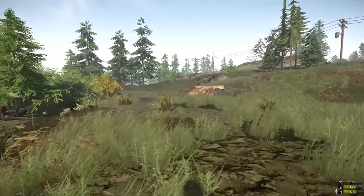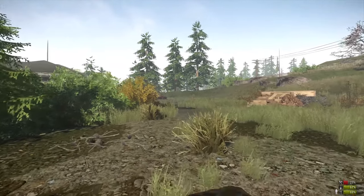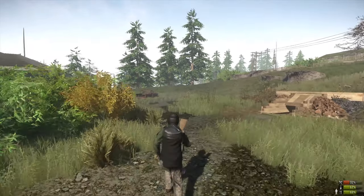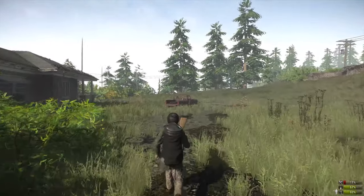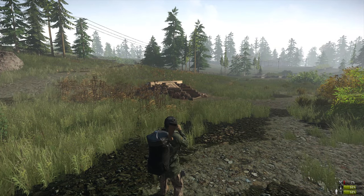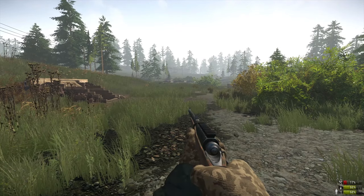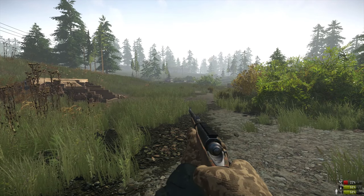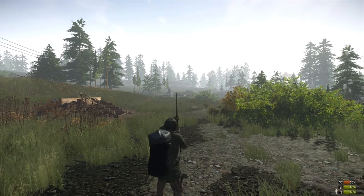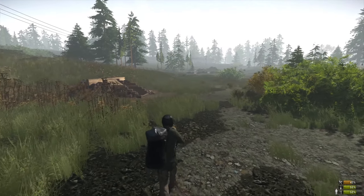If you haven't got a gun, you can use the V key to kick. What people like to do is the flying kick — always a nice move. If you've got a gun but don't want to use bullets, press T to hit with the gun butt.